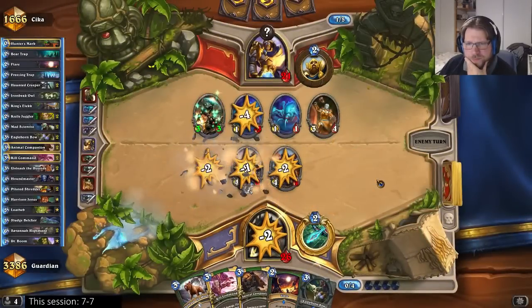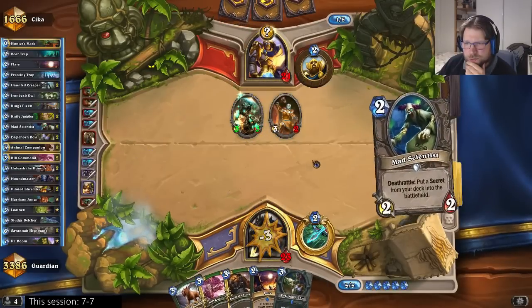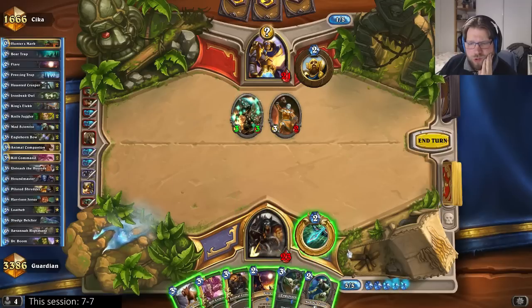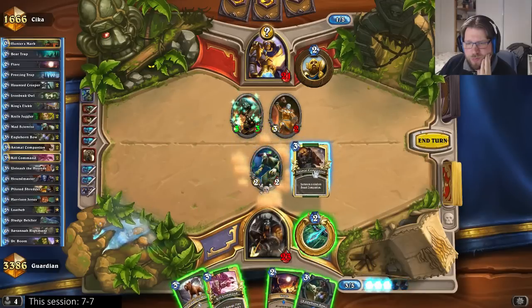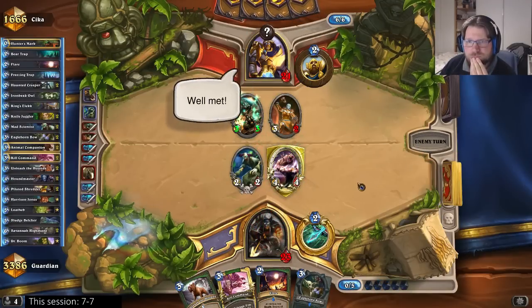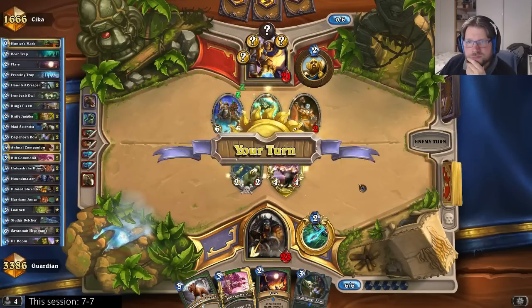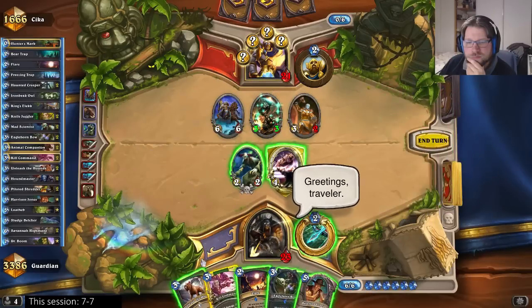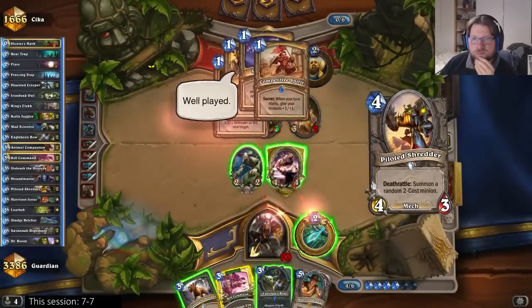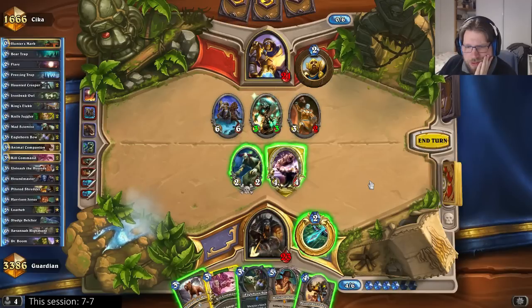I'll just play the shredder and go face — I have to maintain aggression. That consecration was good for him, but it's still not over. I could play the bow, or just play mad scientist and animal companion. Let's go with the scientist and companion. And what do you know — it's the mysterious challenger. There go the secrets. But what next?